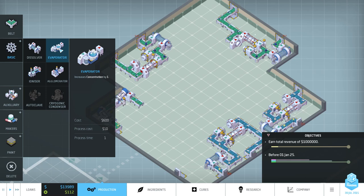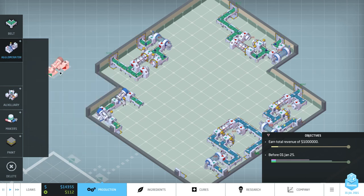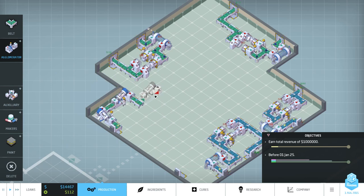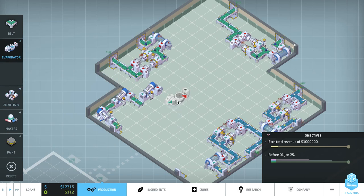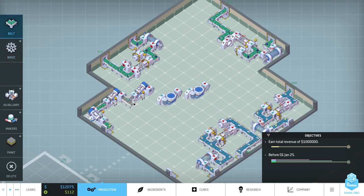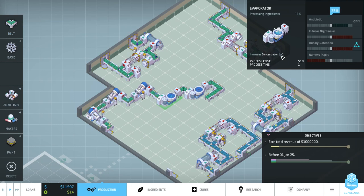Two agglomerators are 35 each, but if we use one agglomerator and two evaporators at 10 each instead, we'd save 15 per pill - that's worth doing. So we'll put an agglomerator there, then run it through two evaporators. Let's hook them all up. This gets it up to 11, and the second evaporator takes it from 11 to 12.